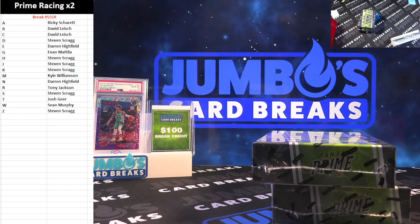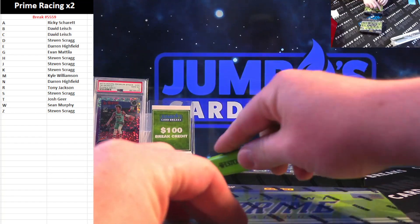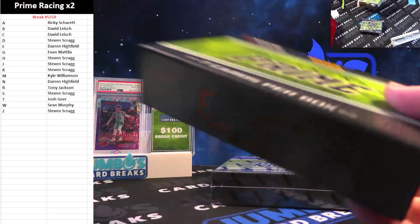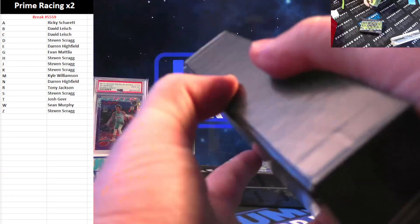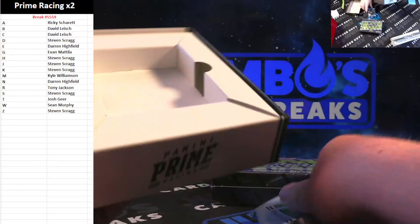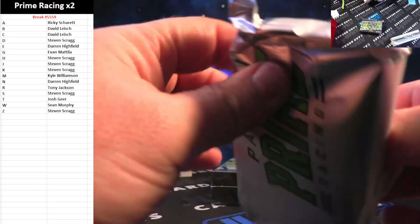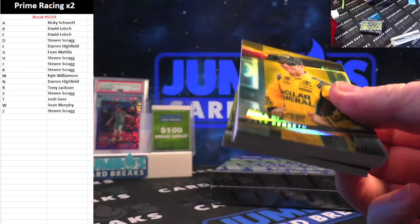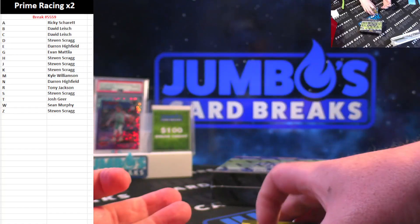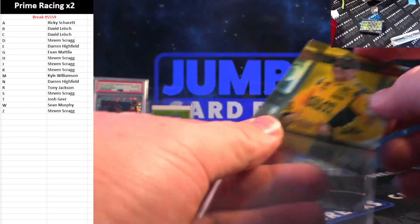Good luck, good luck — first box of Prime. Just five left in that heat seeker; going to try to run a filler on the heat seeker next. Five left in the heat seeker, giving you five pulls if you grab a spot. This pack feels heavy — feels like we got something here. Not sure what it is... Matt Kenseth, 23 out of 25, Hall of Fame.